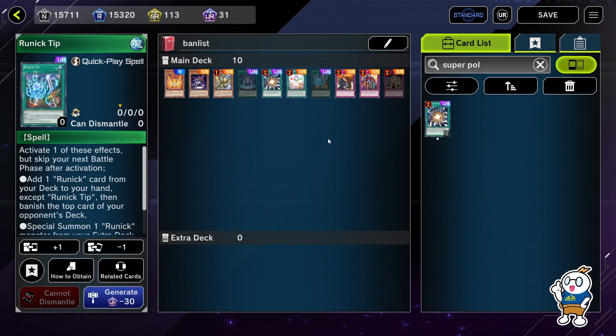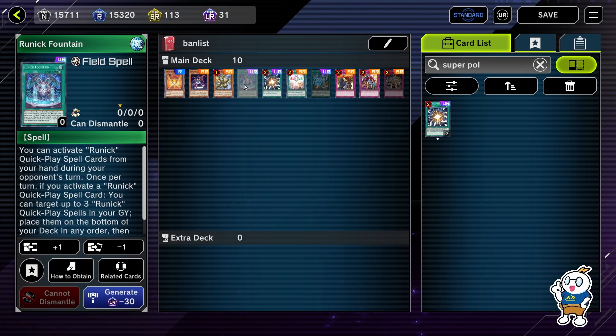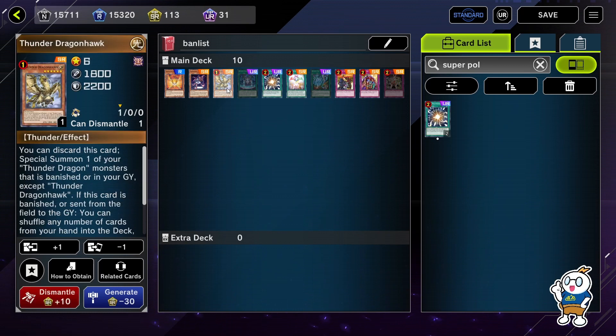Of course, the deck that got hit the most is Runick — Runick Fountain and Runick Tip were both limited to one. I'm really happy I have zero copies; I hate that deck very very much. They got hit so hard this time, even though many people don't consider it the best deck anymore.